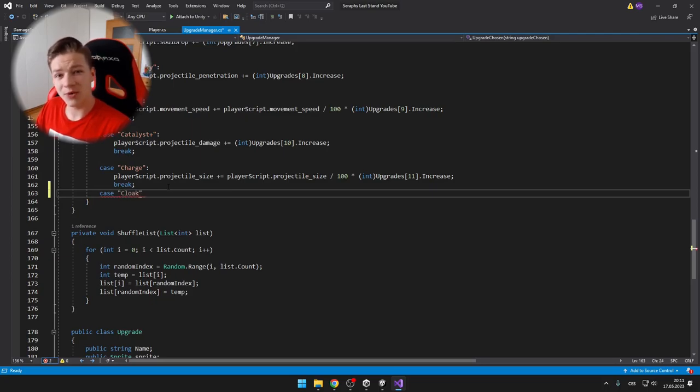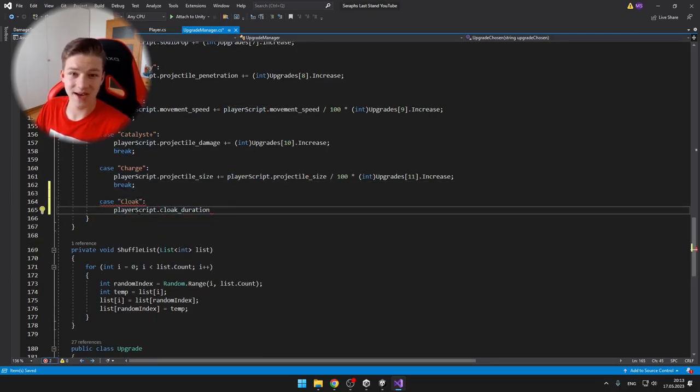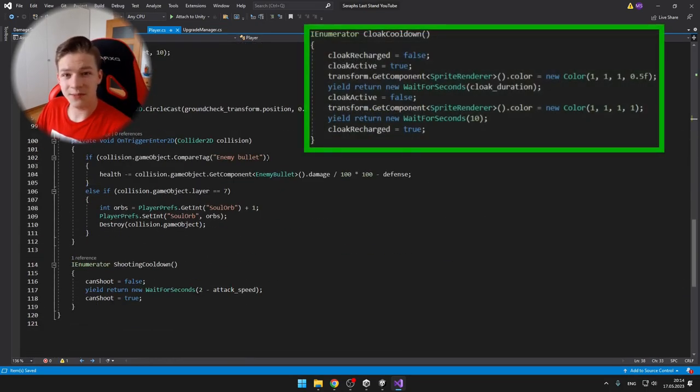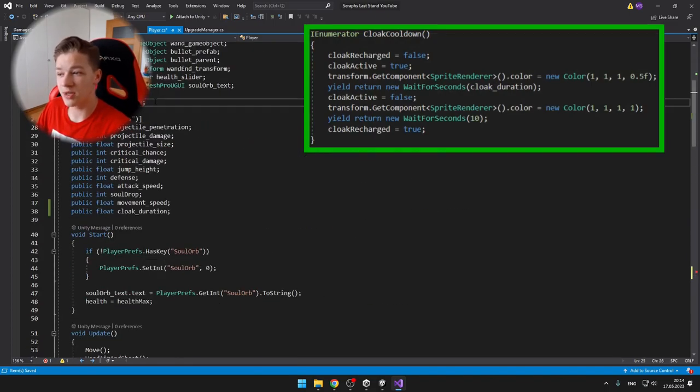I started off with the cloak upgrade, which makes you immortal after the enemy hits you for some time. I went into the upgrade manager script and added the case cloak, which is the upgrade, and increasing the cloak duration in the player script. In the player script I created an IEnumerator, which is used for the coroutines.